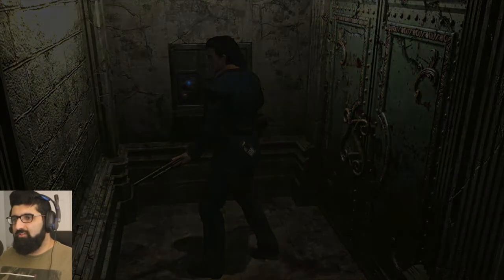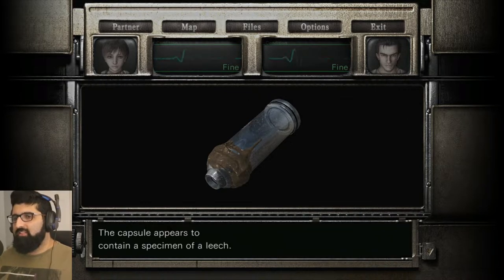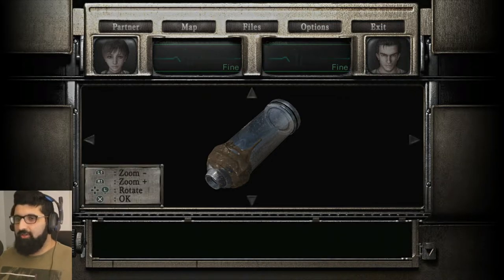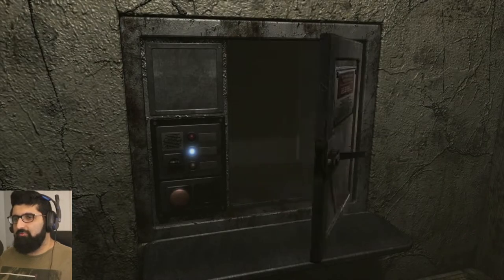Because it says here - examine. This capsule appears to contain a specimen of a leech. The lid won't budge. Maybe it's sealed with some kind of special material. There you go, right? And now she created something which is supposed to loosen it. So I'm assuming we're going to send this down to our reference room for her.